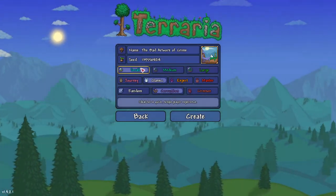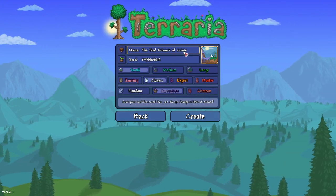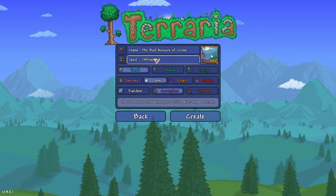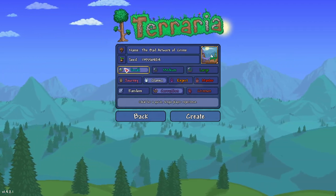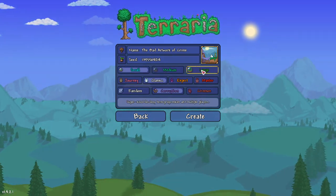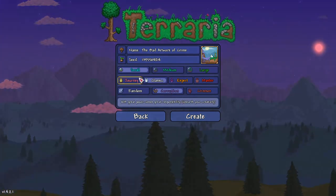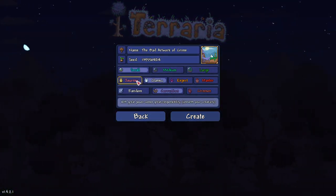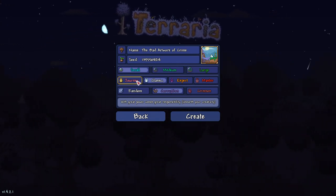It's as simple as this. The name of the world does not matter — we'll name it 'Bad Artwork of Crime.' The seed number is what matters. You need to have that as your seed number, no questions asked. Do not change a single thing. It has to be a small world — not medium, not large — because the size of the world always matters. It can be any difficulty: Journey, Classic, Expert, or Master — that does not matter. Yes, you can use these seeds for Journey mode.